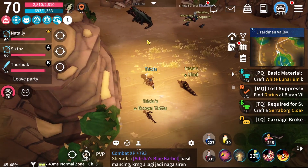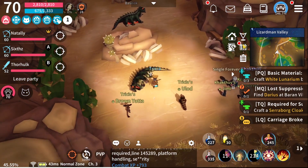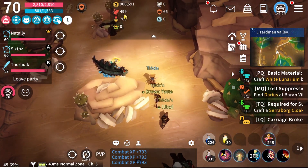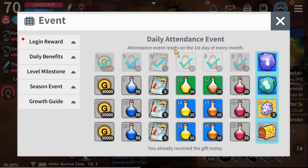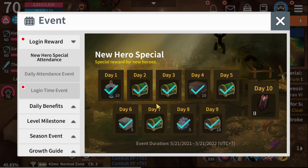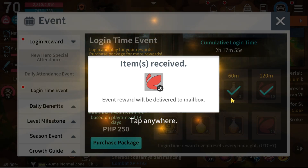So the first step would be the Login feature. There are login rewards every day. Today I have 499 red butterflies — I was able to farm this in almost one week, about six or seven days. When you play 420 minutes, you'll get 10 red butterflies every day.